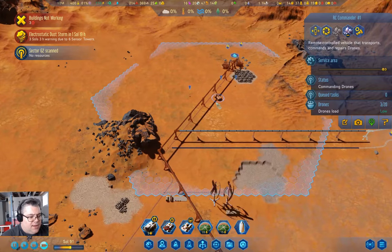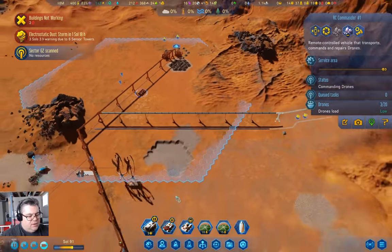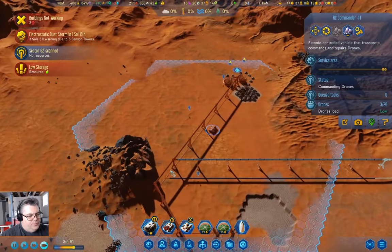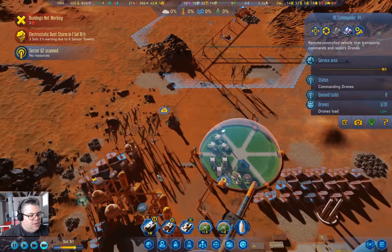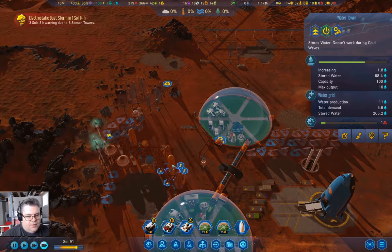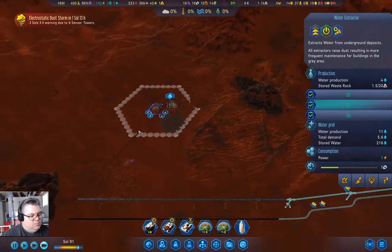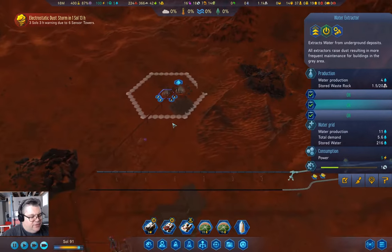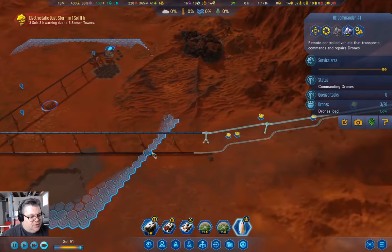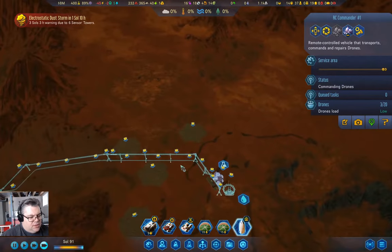That'll get those water extractors repaired. Our stored water is short — that's just the way things are. Those are repaired now. I think I need to go up here with the RC commander and build this bit. We've got a drone hub up here, so now it's just a matter of getting power up here.